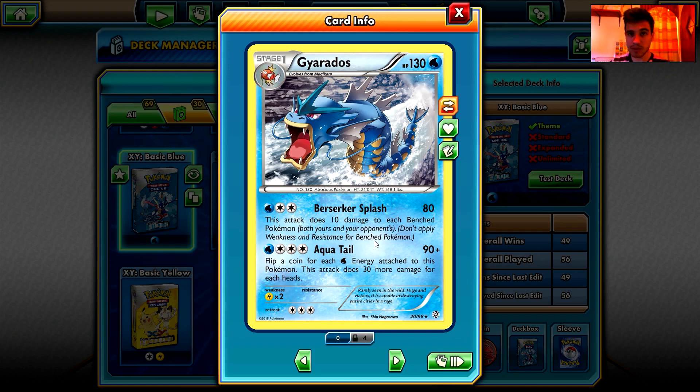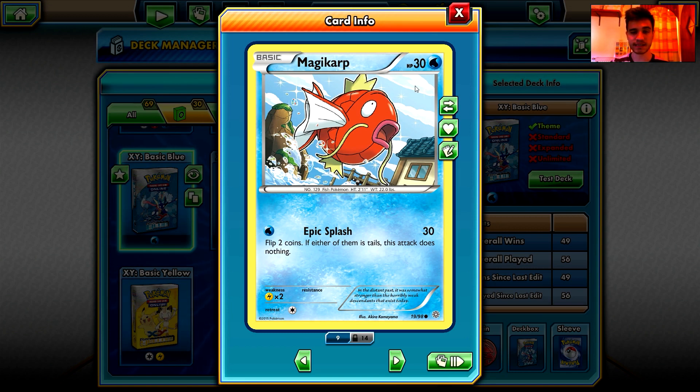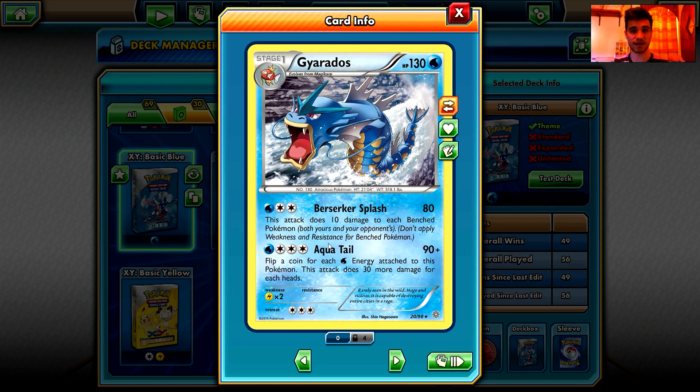Gyarados is basically a win card — when we play Gyarados we will probably win the match. The very bad thing is that Magikarp has only 30 HP, and it can be knocked out by a Pokemon that snipes the bench — maybe a Greninja or a Hitmonlee. But so many times we have two Magikarps on the bench: one dies, the other one evolves, and that's fantastic. We can reach four energy and sometimes put on extra energy just to increase our coin flips and chances of getting heads.